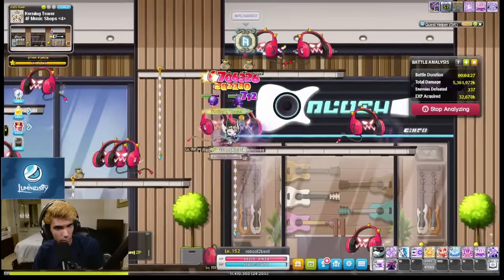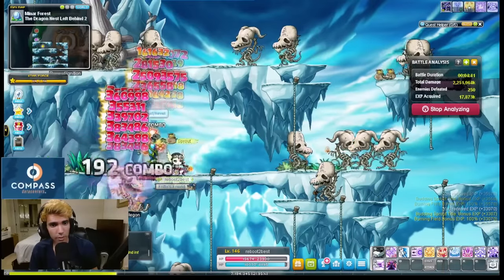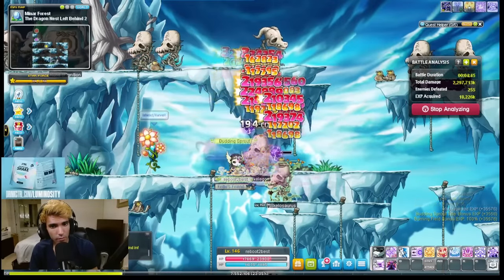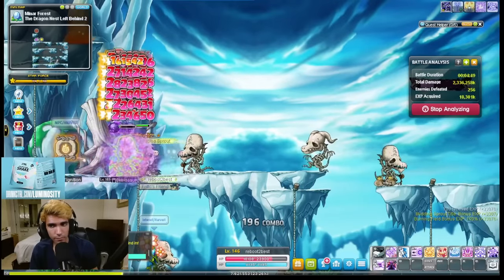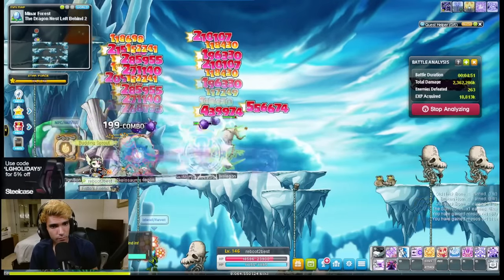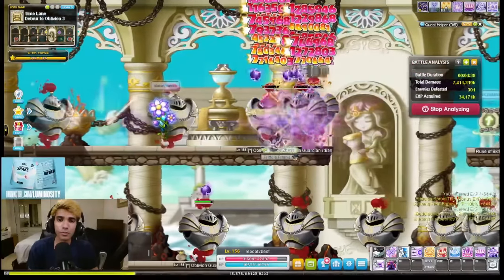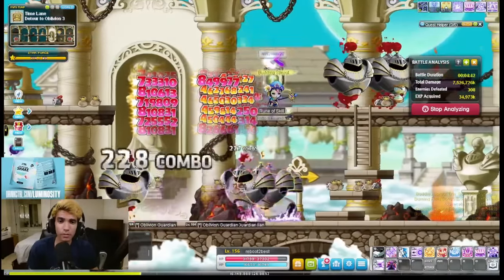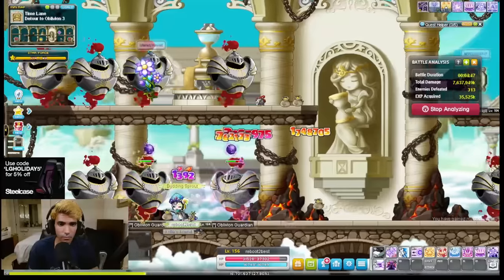If there is no map in Kerning Tower with high burning, which is actually a likely scenario, Skelegons in Leafray are actually comparable EXP to the third-rate maps in Kerning. The Dragon Nest Left Behind 2 is the best Skelegon map — try to look for a high burning map, then you can try the other two Skelegon maps located in Leafray. Once you hit level 155, if you are having issues finding a good burning map in Kerning, consider Oblivion Guardians in Detour to Oblivion 3. This map is only just barely worse than the mediocre Kerning maps, so if it has high burning, this is a great alternative.